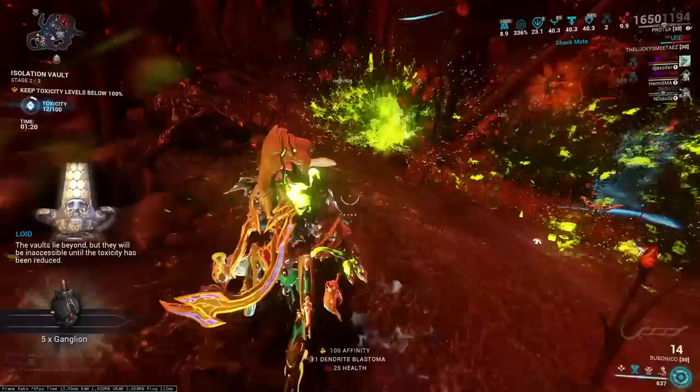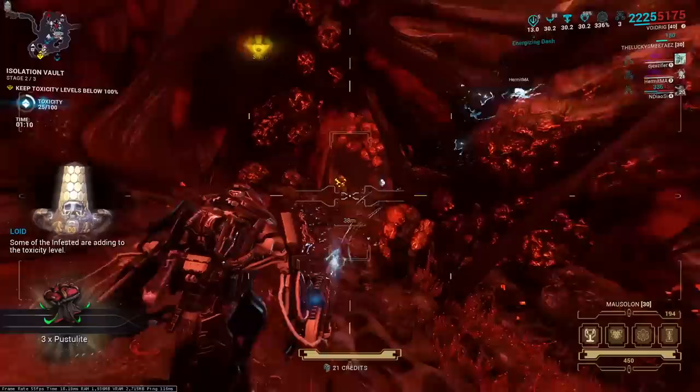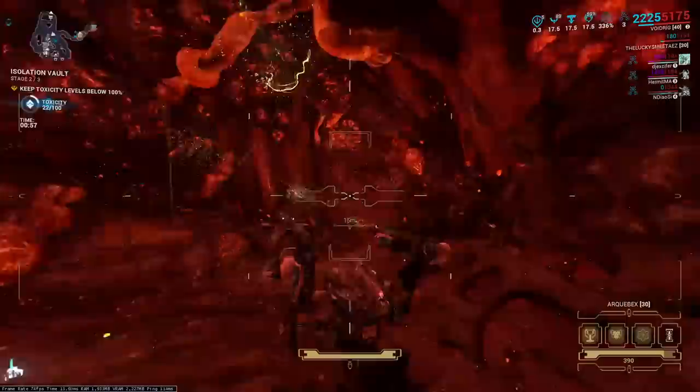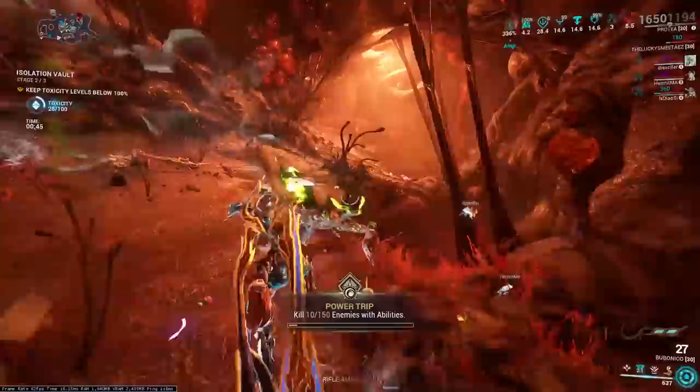This is what we're farming for right here — this is the goal if you don't know. This right here is the mech, it is what you want, what you need. Look at that arc gun just getting damage off. Those are the enemies — grab that item, it reduces the toxicity a lot. Isolation Vaults honestly are not that bad compared to what people might think. It really doesn't take too long to get them all done.